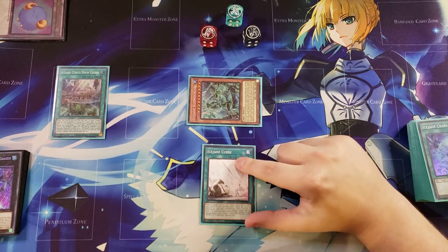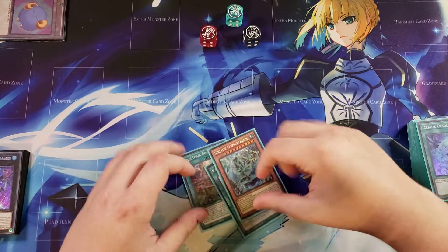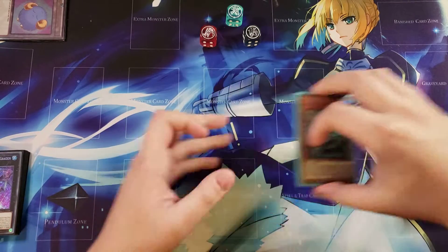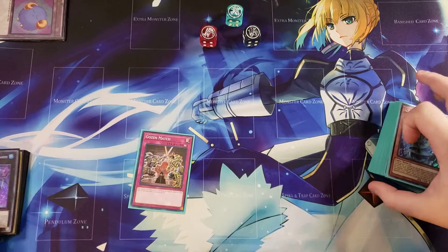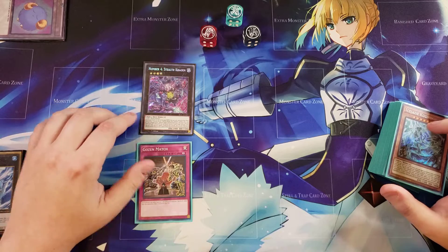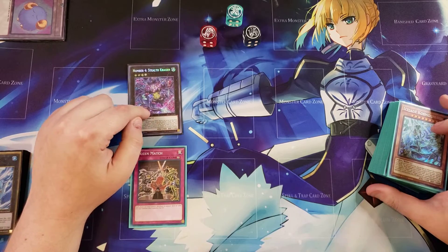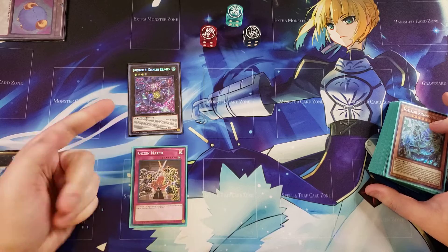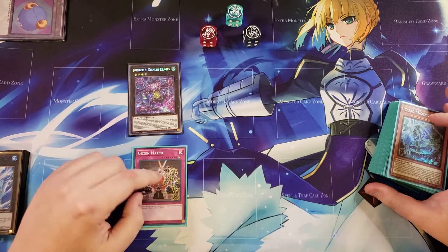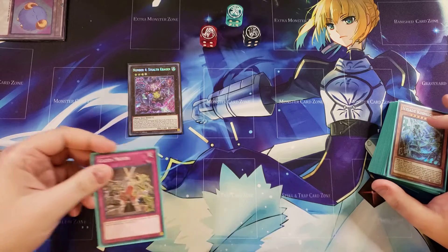That's the main lock the deck is focused around, but if you don't establish it, you have a really simple backup lock: just establish Gozen Match and Number 4 for a Zombie World-ish lock with Rivalry. Number 4 turns everything into water, and Gozen says you can only have one attribute on the field — so unless your opponent is playing water, they can't summon anything.